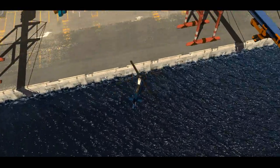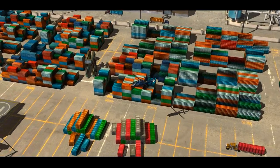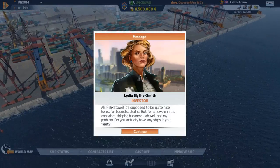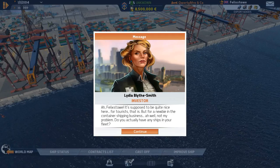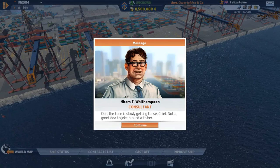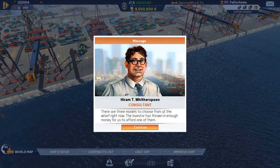There are actually cutscenes in the campaign - I didn't know that. No voice acting though. We arrive at Felixstowe. The consultant asks if we actually have any ships - the tone is getting tense. There are three ship models to choose from at the wharf right now, and the investor has given us enough money to afford one of them.